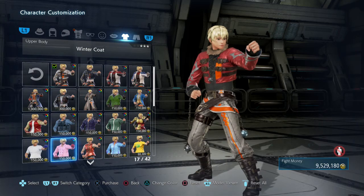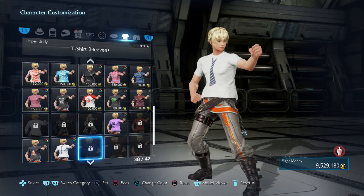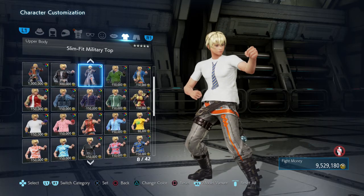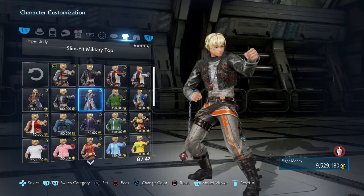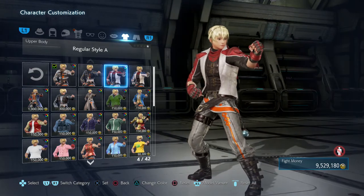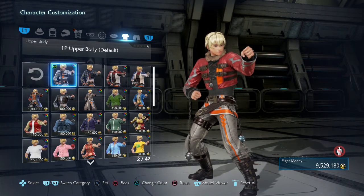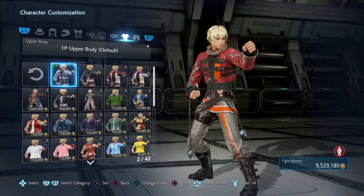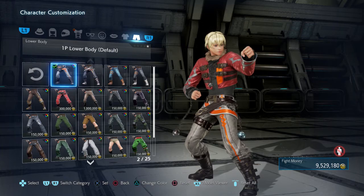There really wasn't anything else I had that could resemble that vest. Do they even have a vest for Leo? They do not, so options were really limited. If I changed it to this it wouldn't really work either. The underneath is supposed to be black. Like I said, this is really a tall order.